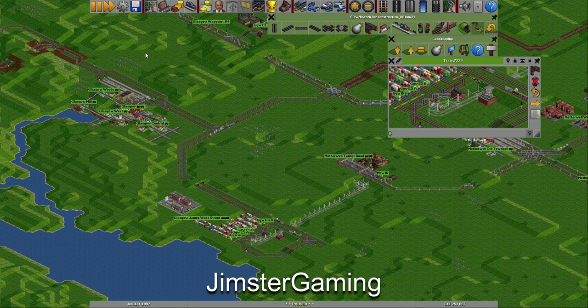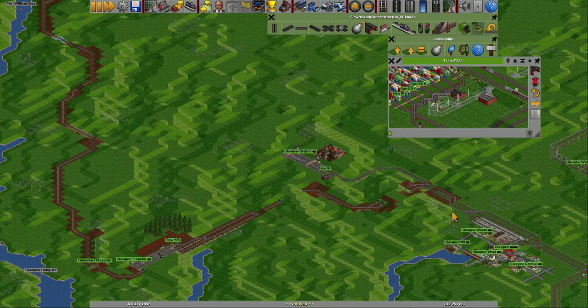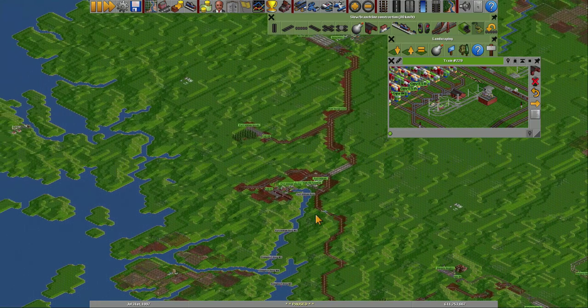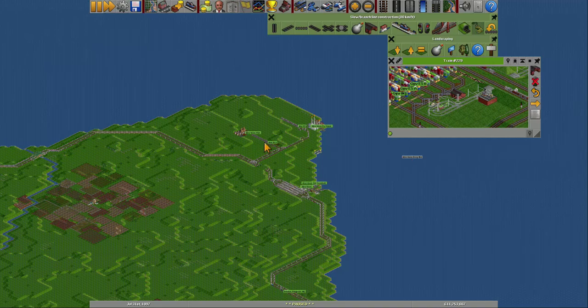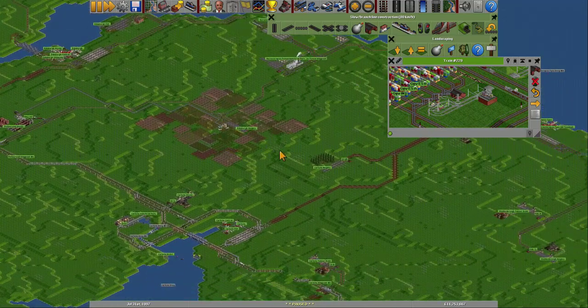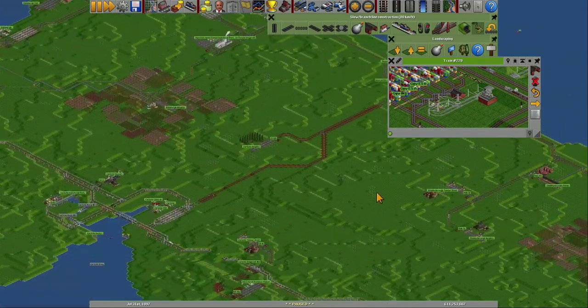Hello and welcome to the 32nd episode. I'm your host Jimster Gaming and I'm playing OpenTTD on a huge Europe map. Last time we did some building in Scotland and now we can see what it looks like. I've added trains from Glasgow, Fort William, and Wick to get to Aberdeen to the paper mill, and also from Carlisle. That means we have now connected all the forests in the northern half of England.